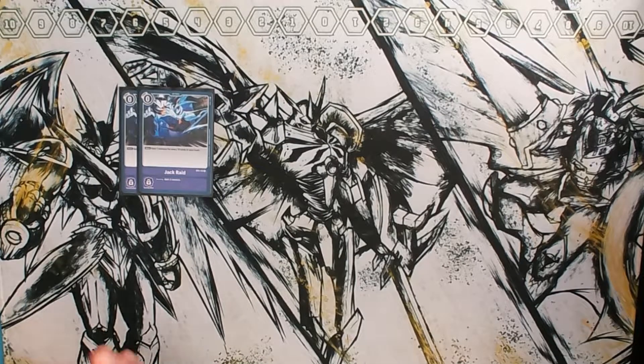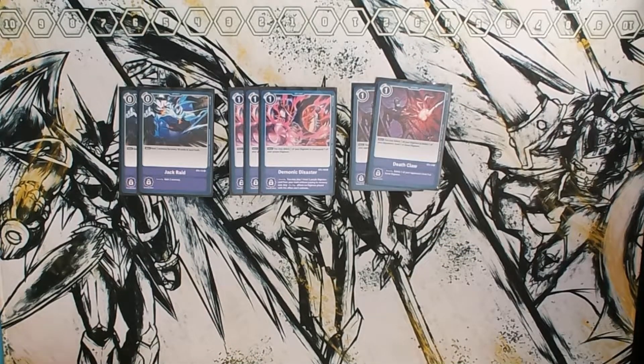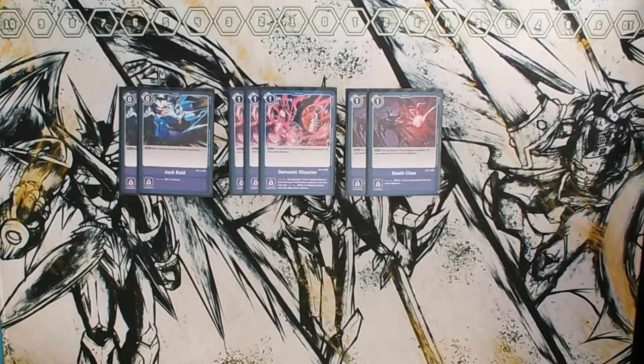For our option cards, we are running quite a few. We have two Jack Reads for the memory aspect — your discard is going to be filled pretty fast with Scatter Mode and all the inheritable effects. Three Demonic Disasters: when we swing and if we have another rookie on the field that swings and happens to live, you can just delete it, re-stand, and swing again. Death Claw is for board removal — you never know when you need to pop a pesky blocker. You can also kill your Scatter Mode with this to go into Eyesmon and potentially go for a win turn with Genkaku Promote.